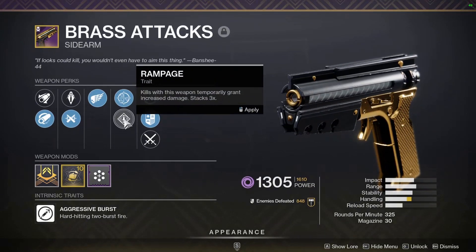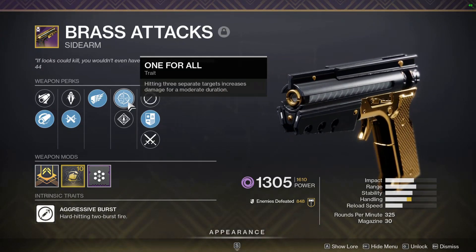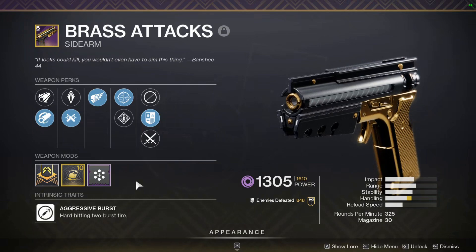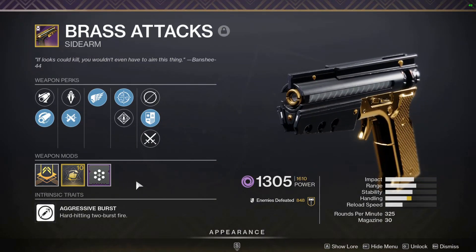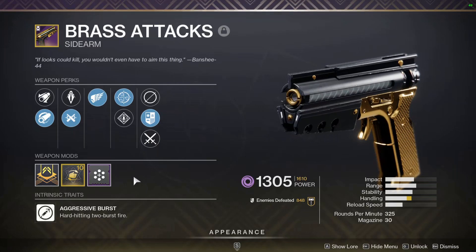Paired with One for All or Rampage — I can literally choose whichever I want. I'm going with Rampage for this one. Hit three separate targets, get that damage buff for about 10 seconds, and I can just go to town. It hits hard. I put on Backup Mag and I have 30 shots. This shoots two bullets at a time, so I get 15 shots effectively. This sidearm is amazing.